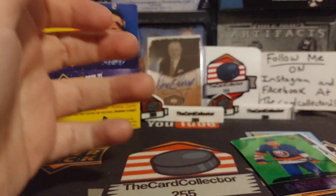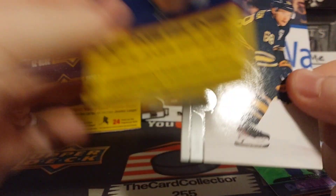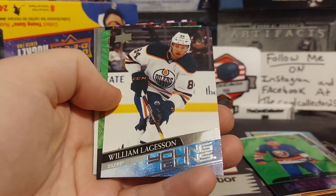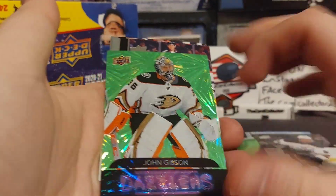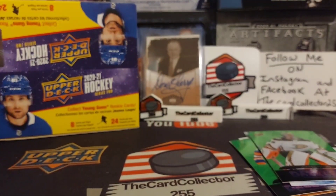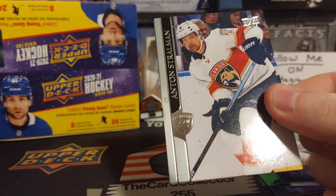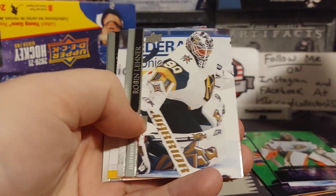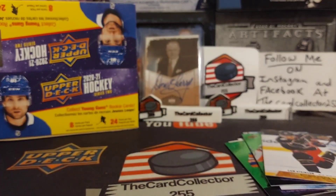Dazzler — we will be opening more 22-23, just waiting. And our first young gun: oh, William Lagason! All right, we got Gibson dazzler. It's kind of nice that you get two hits per pack, I like that. We got Cam Fowler, who's Netsov, Cam Atkinson is the canvas — nothing huge, sadly.